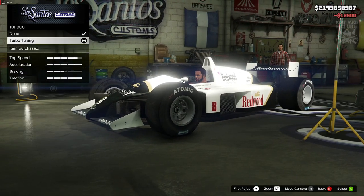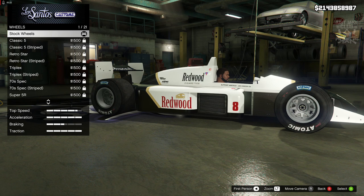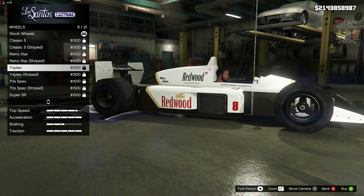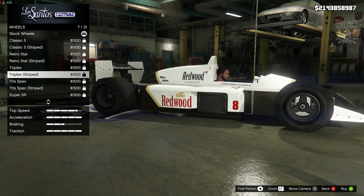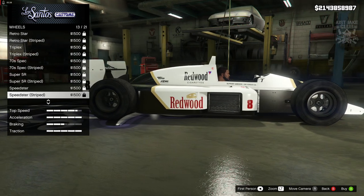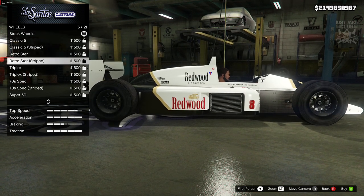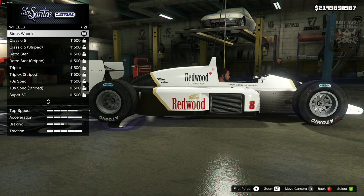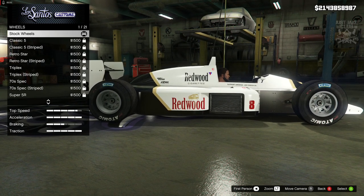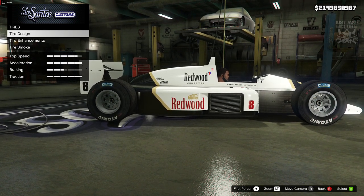Transmission - we're going to get the super transmission and grab the turbo tuning. Then the wheels - we've got a new option of wheels which is sweet, but I haven't unlocked them and I'm not sure how to unlock them either. The stock ones are pretty much the same as all these anyway, and you get the tire print on them too. So stock wheels we're going to keep - and to be honest I think I would have kept them anyway.